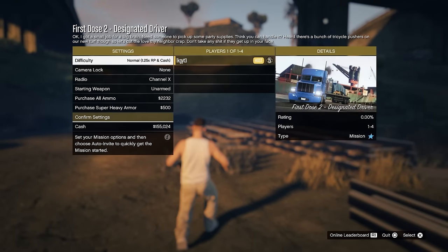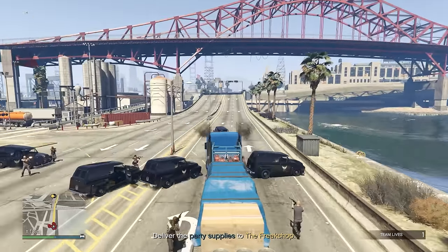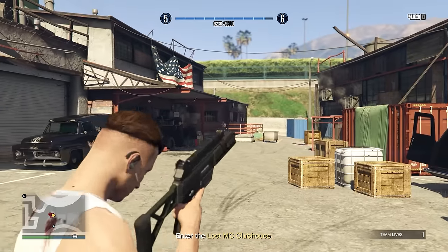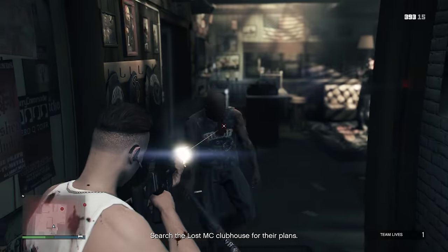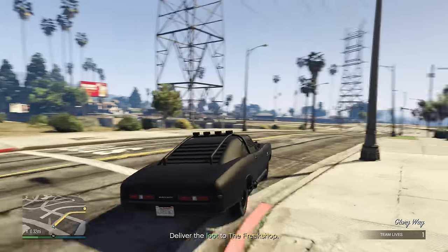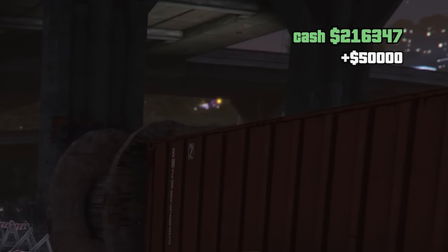Once you've done your first Fooligan job, you can then do the second First Dose mission, which is relatively straightforward. The first part where you get party supplies is simple, but once you're attacked and have to abandon them, you'll be instructed to head to the Lost MC hideout. Call up your mechanic and request the Duke of Death, because there will be tons of enemies there. Take them out, head inside, take pictures of some plans, steal the good stuff, and having the Duke of Death outside makes it easier to escape back to the Freak Shop. You're making 60–70k again.